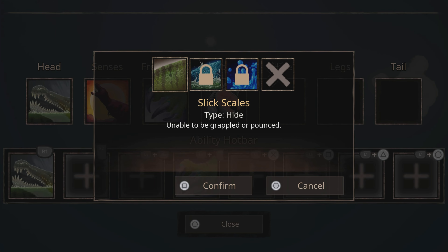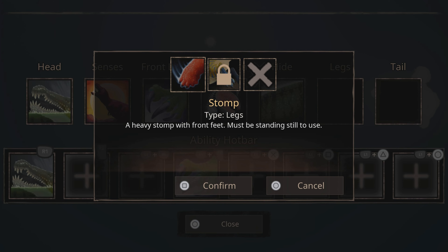Use Slick Scales. Leightons and Dynons are very strong at the moment, and this will completely counter them. Equip Stomp — it does ridiculous damage. It one-taps Leightons and Dynons, and I'm sure it can almost one-tap Utahs and stuff like that. Equip it, it's really strong.